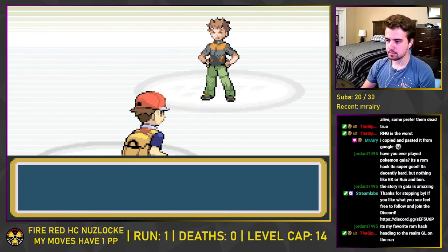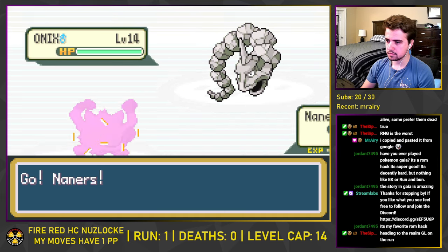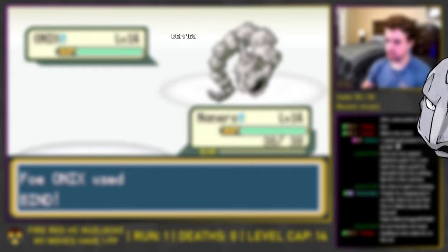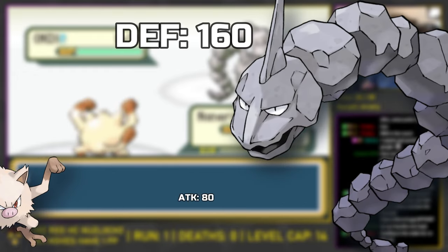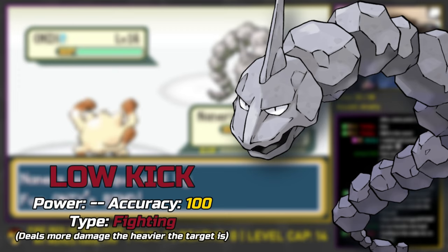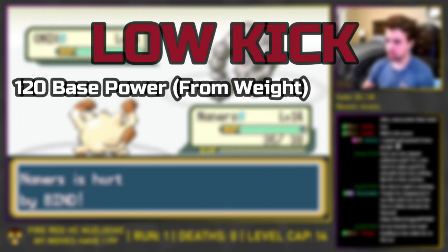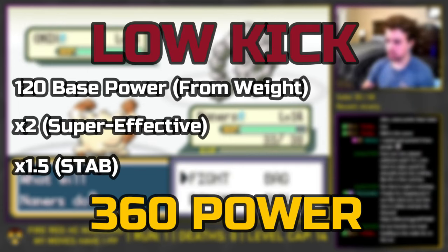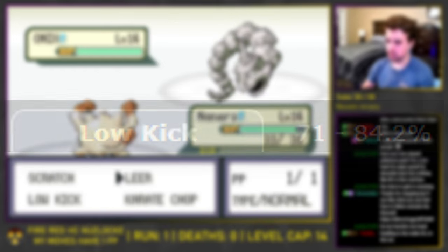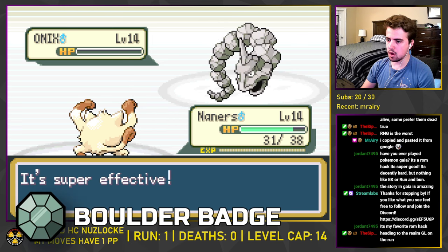Brock himself goes exactly as we planned it. He leads with Geodude, which Onion takes out with Vine Whip. Then Onix comes in, and we switch to Nannerz to one-shot it. Low Kick is a move that does more damage the heavier the target is — and Onix is kind of heavy. Due to Onix's weight, Low Kick becomes a 120 base power super effective Fighting move, which somehow still isn't enough to take it out. But Nannerz also has Leer, so we lower Onix's defense, allowing Low Kick to take it out and get us the Boulder Badge.